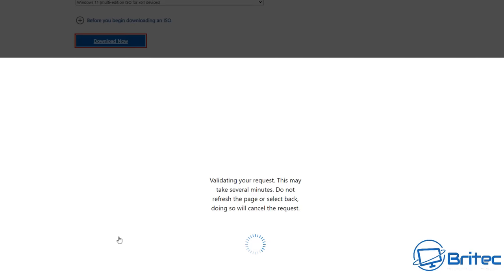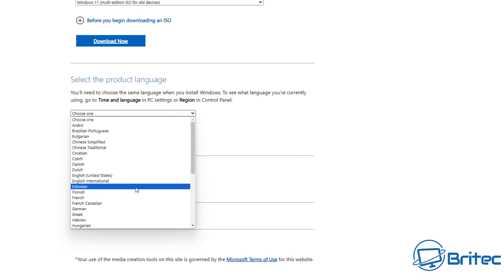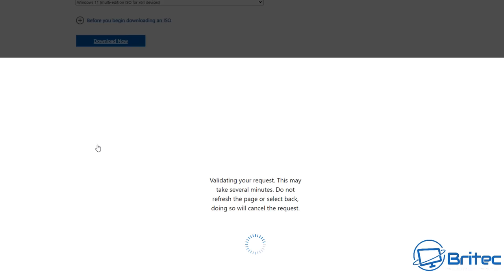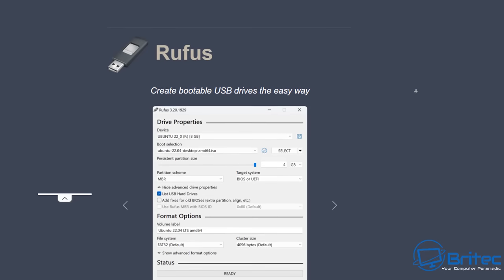First, we're going to head over to Microsoft and download the official Windows 11 ISO from their website. It's important to remember that Atlas OS is not an actual OS — it's modifying Microsoft Windows 11, making changes like removing key components and turning certain features off to make it more optimized and to remove telemetry for better privacy.